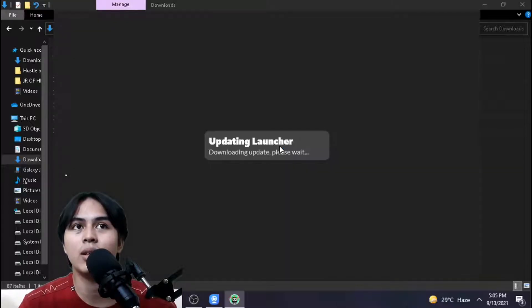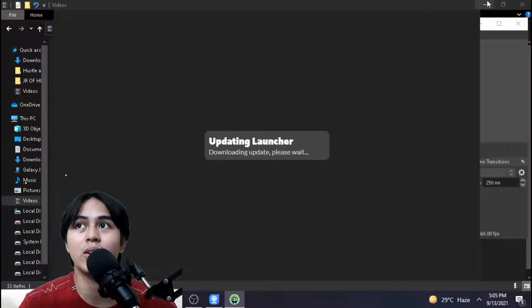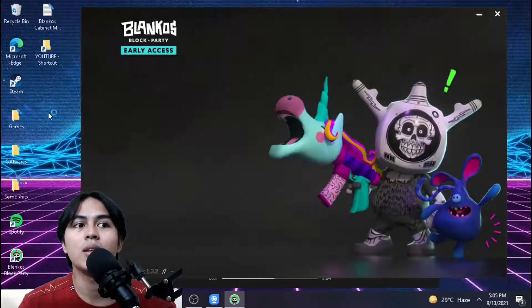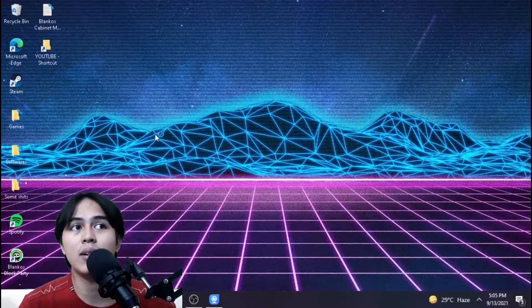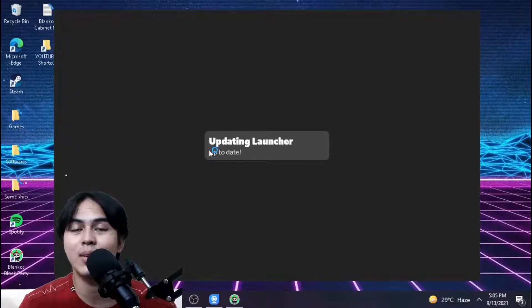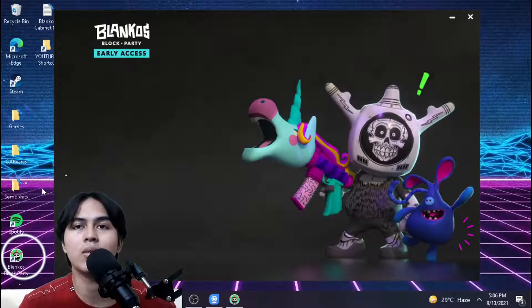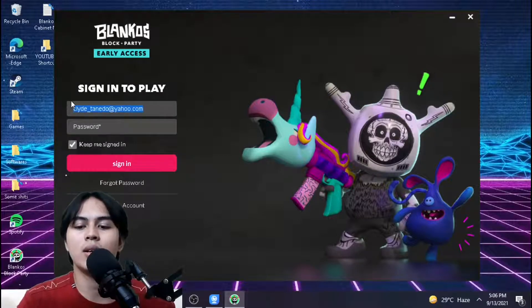Right now the game is installing. After the installation is complete, the launcher will be shown on your screen. Just in case it doesn't show up automatically, you can click the Blankos game logo on your desktop.